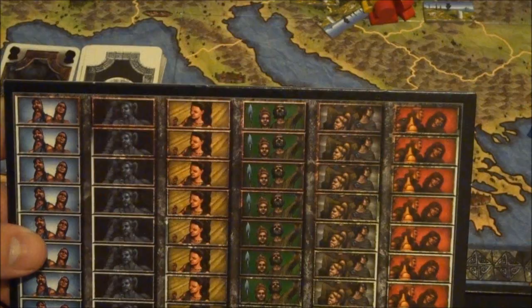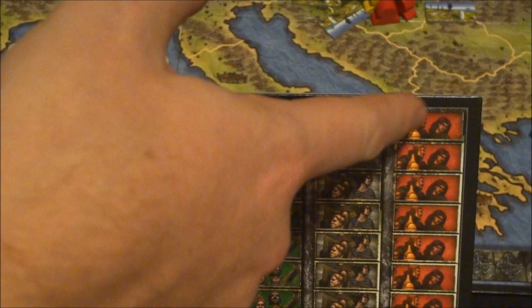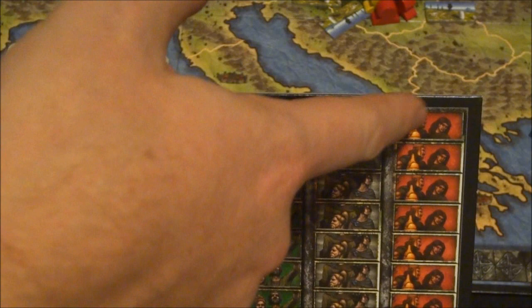The final way the game ends is when any player's influence marker hits the top of one of the influence tracks. As soon as that happens, we do a final scoring and the game ends.